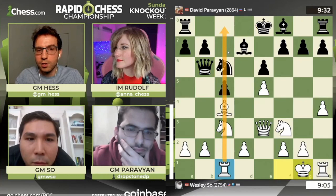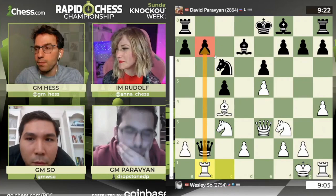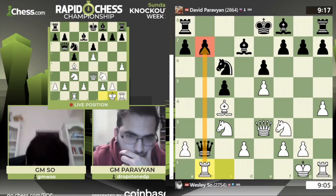Look at this — king to G1, queen takes B2. Isn't that a free pawn? Don't just take pawns because you think they're free. Rook to B1 — that pawn on B7 is way more valuable. So do not take this pawn on B2. You will regret it. It is a poison pawn indeed.